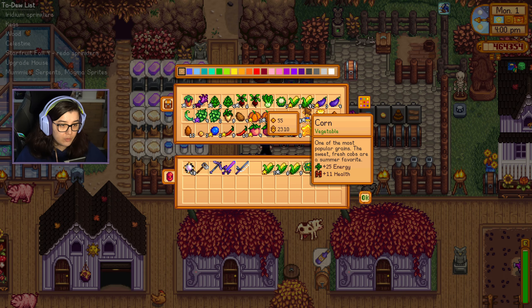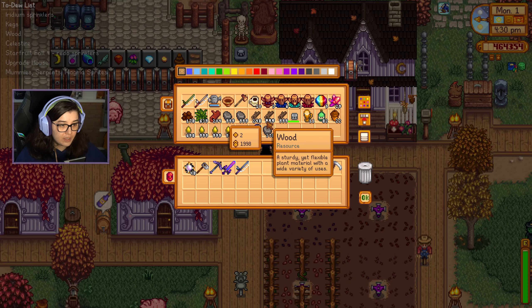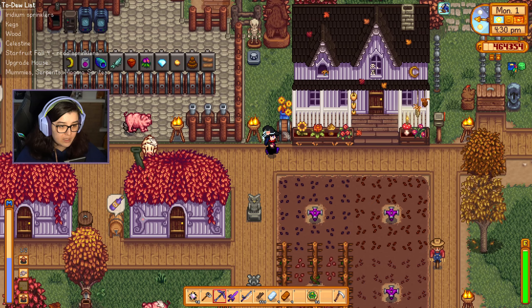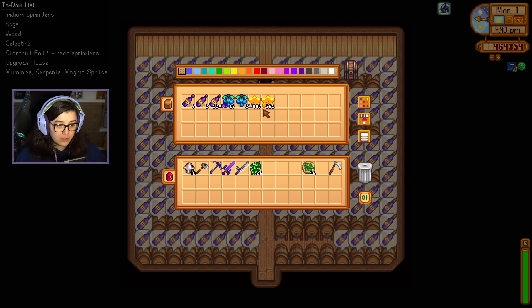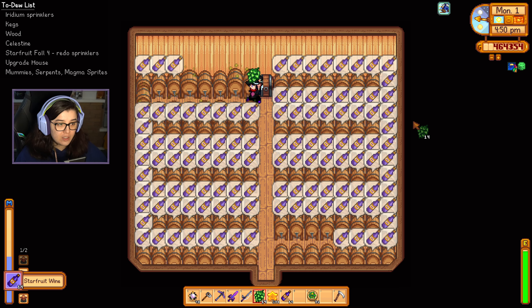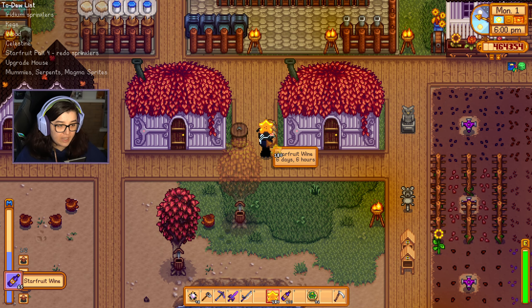These seeds will be kept for later. I've already got 42 corns so I'm just going to sell what I've got left. That just leaves us dealing with the wine. Can I make four more kegs? Do I have the stuff? I have the wood. Or is it the oak resin I'm missing? I know I've got a load of oak resin ready — I've got enough. Our shed is officially full. I'm actually going to make the pale ale as well, so we'll do that and some starfruit wine. Even though the pale ale is a lot quicker to produce I'm going to just leave it in here until the next wine day. Alright, that's all the kegs handled for the day.